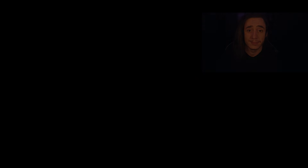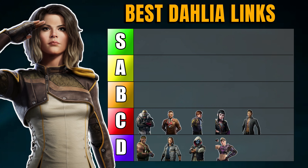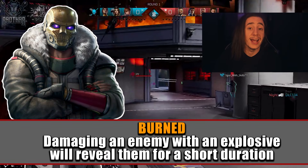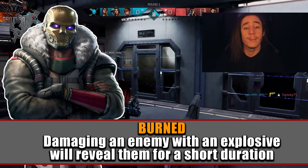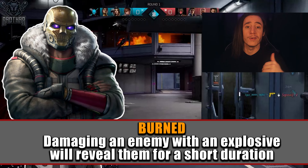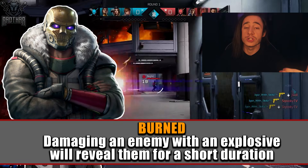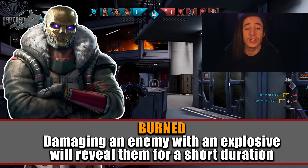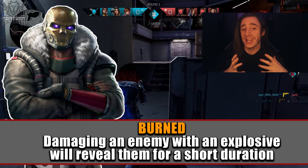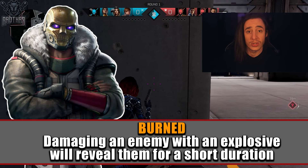As for Seagrid, there aren't many slows in the game that really let you make use of that passive, and being able to move faster while crouching is slightly useful but not a highly effective passive. Moving on to C tier, we have Dima, Fixer, Seeker, Switchblade, and Talon. Dima's passive Burn allows you to reveal people after hitting them with an explosive, which is good since Dahlia can use her grenade this way and push off a down with a revealed target — but it's very situational and not really worth it as a go-to passive.